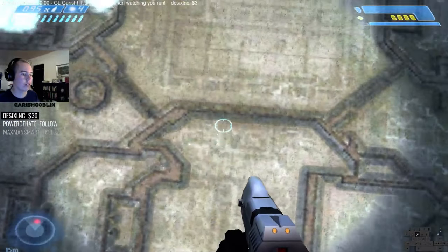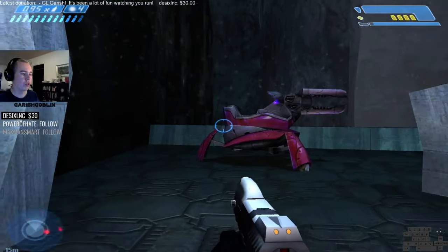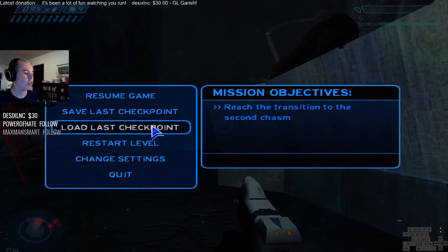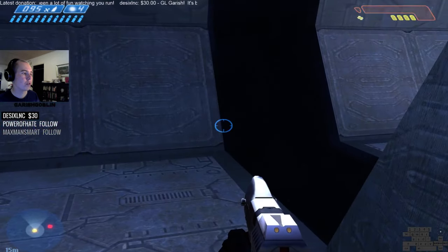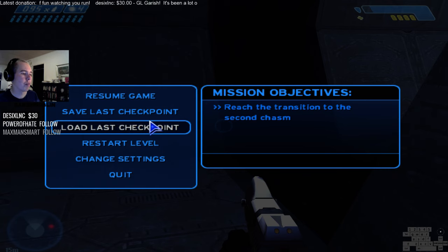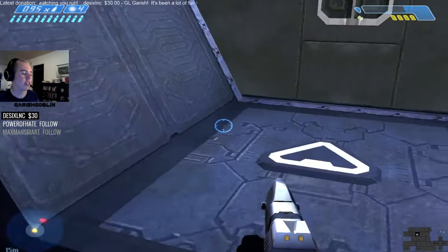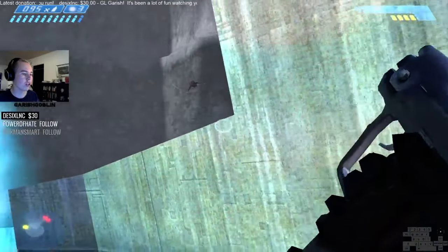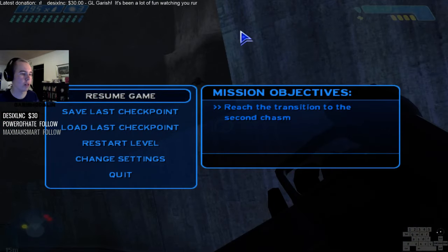After you're done, shoot that grunt — there might be a grunt over there too, so if there is, kill both. What I like to do is if I have more than two plasmas, I stick the turret that's to the left, because it's going to get rid of the turret so no grunts go into it, which is obviously helpful. Also the turret won't block you when you get into the banshee and fly away.